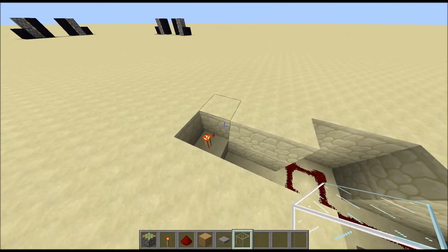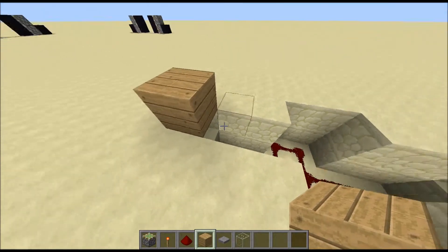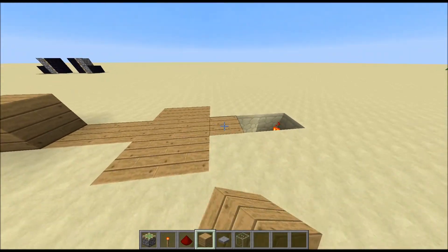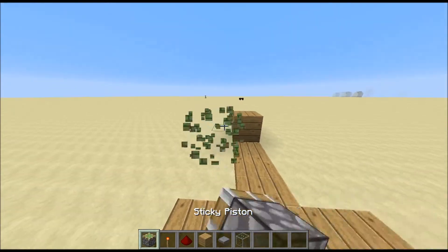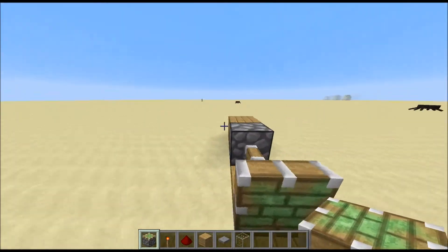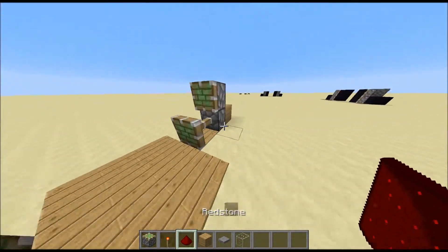Now what you'll need to do is put the blocks of your choice on top of these, like so. Now place a sticky piston there and place one above that. You'll know that this isn't done yet. So place redstone like so.